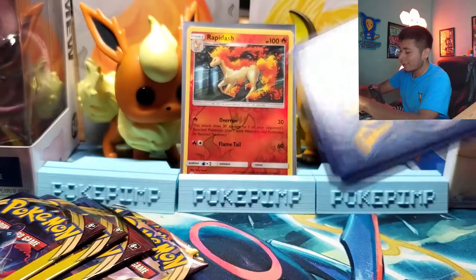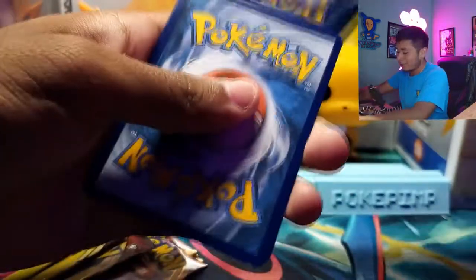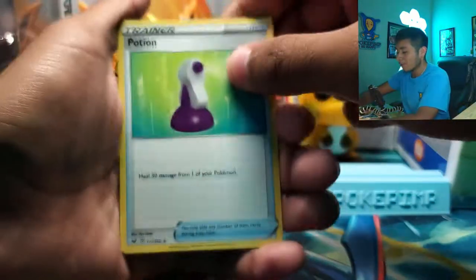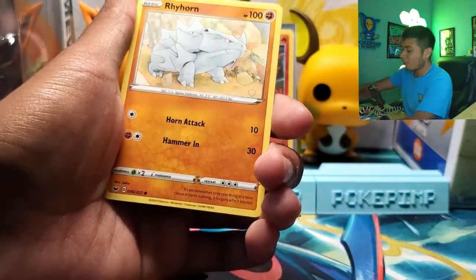Heard through a grapevine that we're going to get a hollow Charizard at the end of the video, so you might want to stick around for that. Potion. Sobble — looking all sad. Rhyhorn.